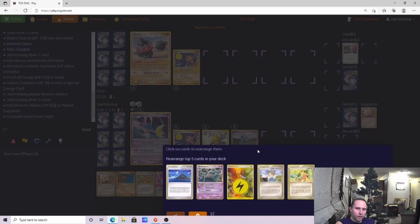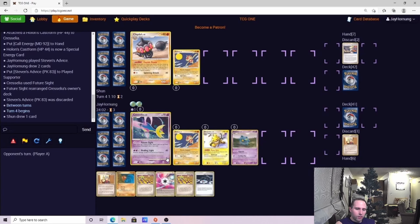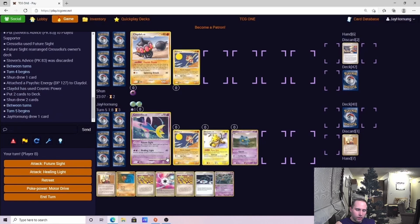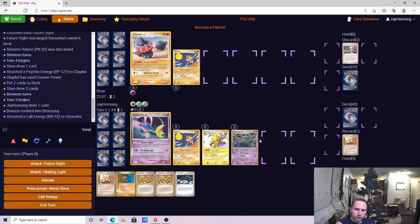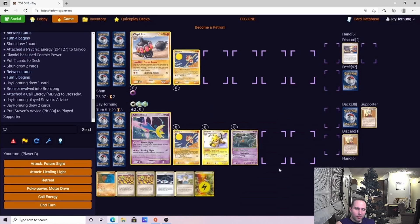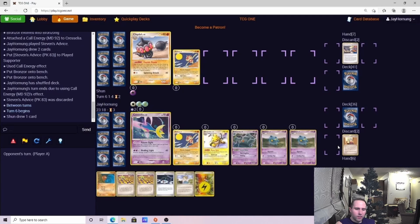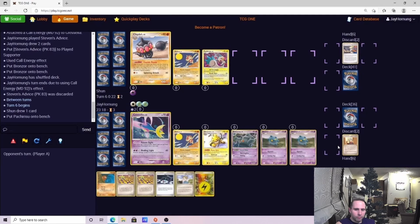This is very strong for him, but at the same time I don't necessarily hate to see this. I don't think burning a Rare Candy that way is going to come back to help me later in the game. We go ahead, attach the Energy, bounce that Call Energy, might as well get that Castform into play and then use Future Sight. So we go ahead and get that Cresselia fully powered. Current strategy is just to go aggressive with Cresselia.